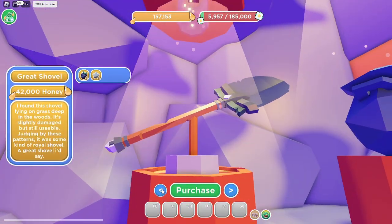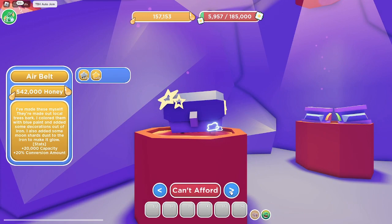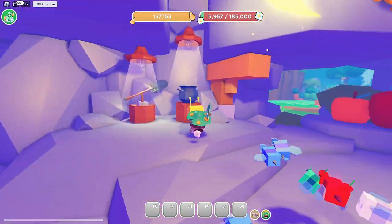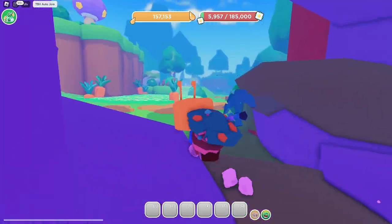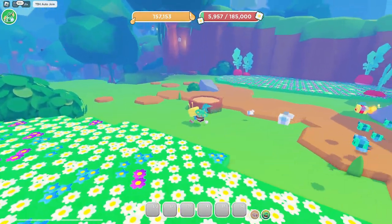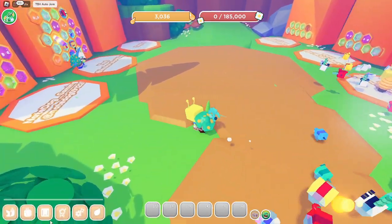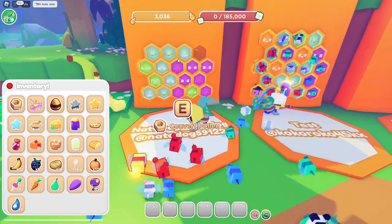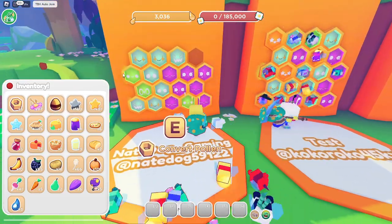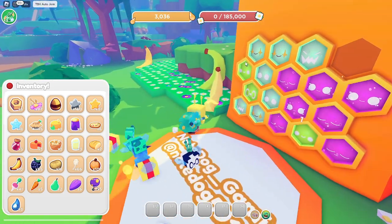I'll save up for more eggs for the next area, and then maybe get those boots and the bag next — the boots aren't that expensive and are slightly better than what I have. This mushroom bag looks pretty cool. I'm pretty sure there's another shop past the 18B area, maybe a 25B area or something after that — we'll see.